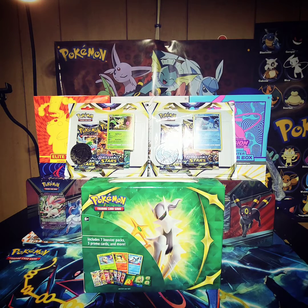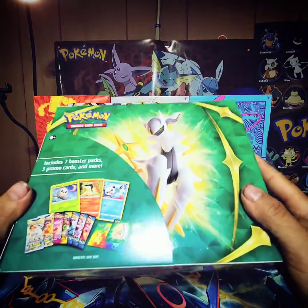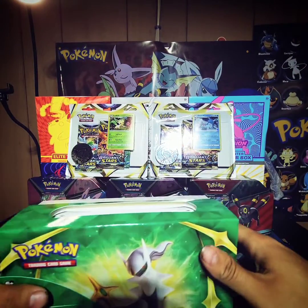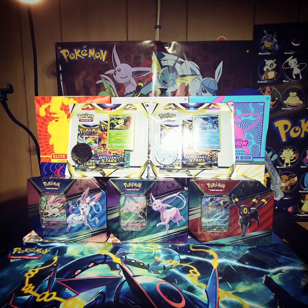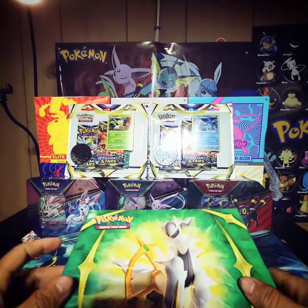Good morning guys, today we're going to open up some Brilliant Stars products. We're going to open up the first a collector box, then two blister packs, and the new Eevee tins. I got a lot to open up today, so let's get to it and start with this new box.